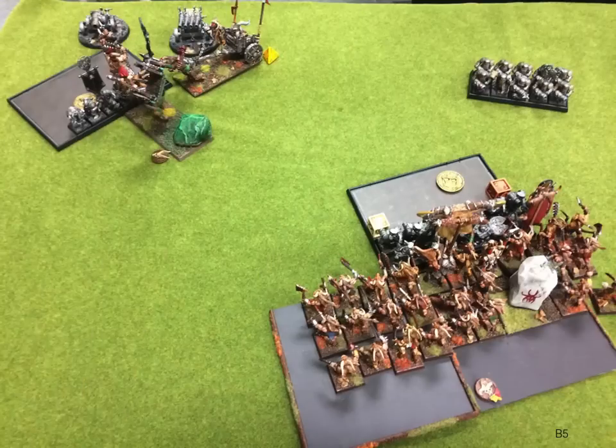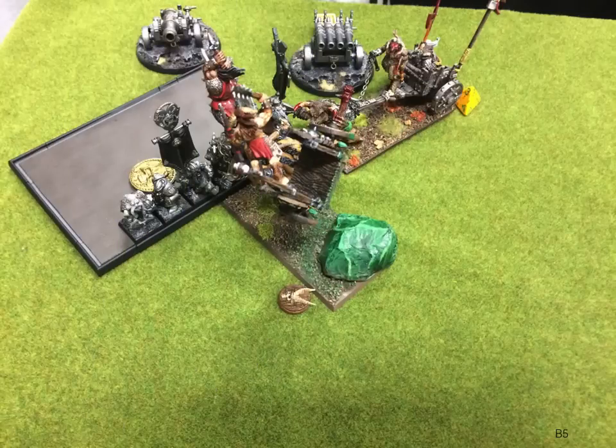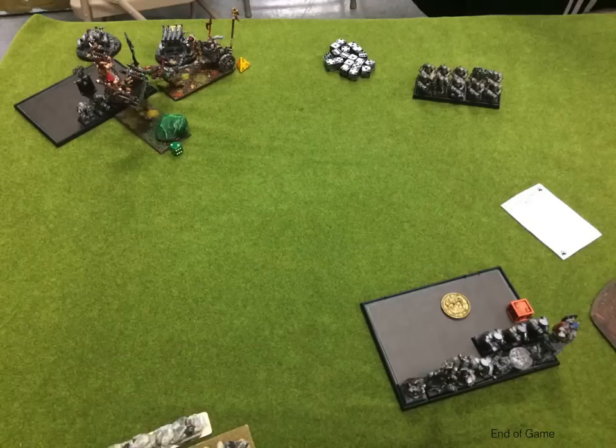Beast Herds turn five: Chariot charges the flank with the BSB. I really, really need to do some impact hits, get some wounds in there so they're not steadfast, and just win combat. That's the BSB in that unit — I should be able to run them down. That's a huge point swing, especially playing Blood and Glory. My opponent has two unit standards, a BSB, and a general — that's five. I have a unit standard, a BSB, and a general — that's four. Getting to three would be a huge point swing. But the Chariot goes in and does nothing. General takes a wound. His BSB stays alive. The Wild Horns just suck — did a bunch of wounds, but I lost combat, was steadfast, failed it, and they ran us down.